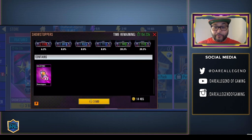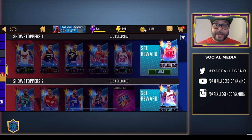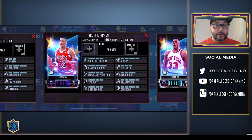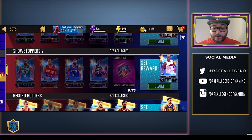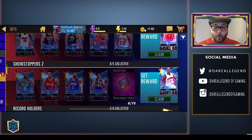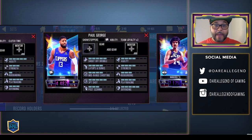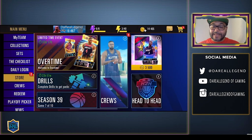The sets are very stacked as well. You have a chance to get a Pink Diamond Yao Ming — you need Kendrick Nunn, Karl-Anthony Towns, Rudy Gobert, Scotty Pippen, and Patrick Ewing. You also have an opportunity to get a Diamond Chauncey Billups as a set reward, for which you need a Sapphire Kemba Walker, a Ruby CJ McCollum, an Amethyst Paul George, and an Onyx Pistol Pete Maravich. Now let's get into the packs.